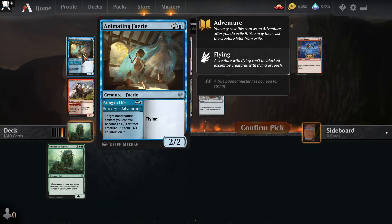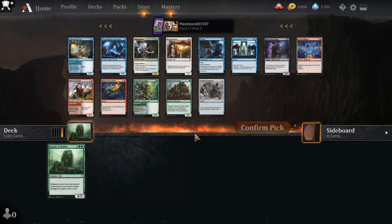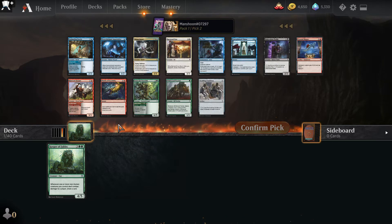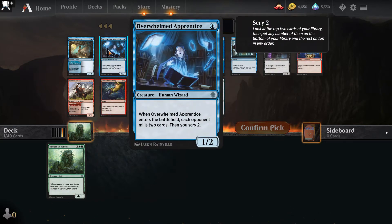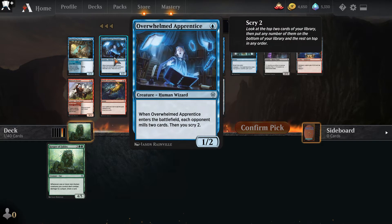This Animating Fairy is actually really good in a white-blue artifacts deck. White-green is essentially a food deck. I'm not entirely sure what the blue-green deck does — that's one I've almost never drafted except for one time I pulled Oko. I feel like I just want to try going for some mill-style cards. I'm going to take this.